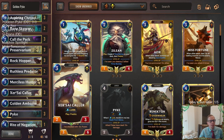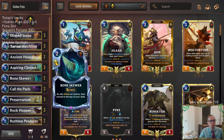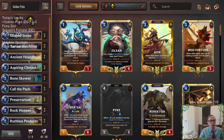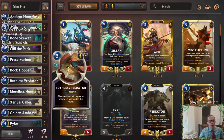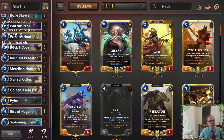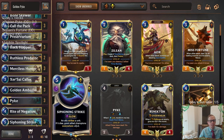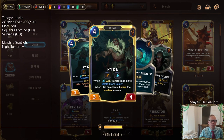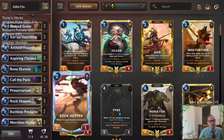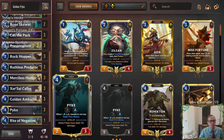We also have Predict cards in Shurima to put Pike on top, like the Caller and the Chronomancer. The other Bilgewater card we're playing is just two Bone Skewers, because we want to make sure we hit our Allegiance all the time. Pike goes great with Ruthless Predator because of the quick attack — it's already pretty big with a lot of power. Siphoning Strike also works great: if we make Pike larger with +2/+2 from Golden Ambassador, let's make it even larger, have Pike strike something, get +2/+2, level up, and start killing everything. We're just going to be trying to find Pike, have Pike take over, kill all their things.